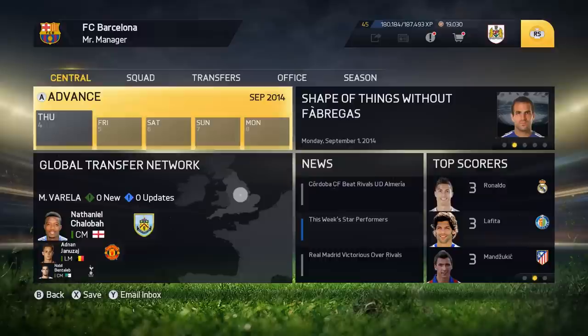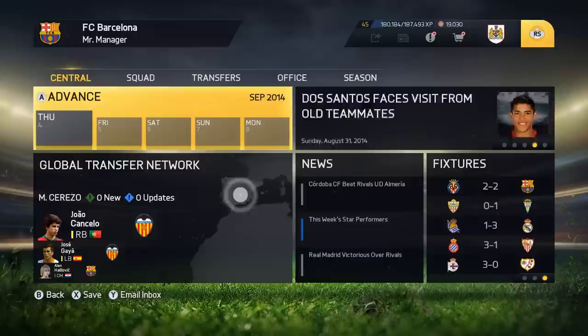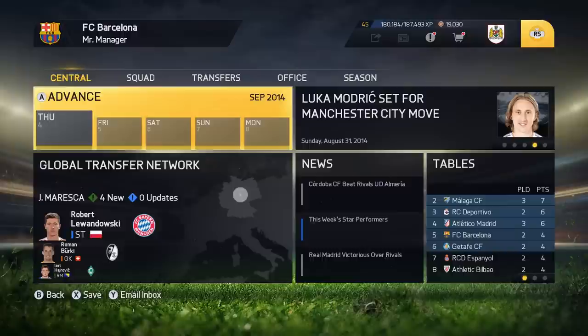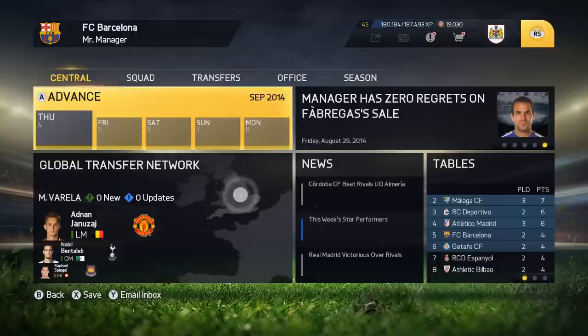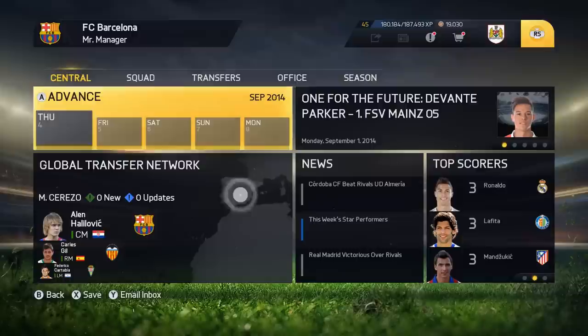I want to do a quick challenge because I had this suggested to me and I thought it was a really good idea. My challenge is: I want to see the best player which you found on any of your scouting reports. Just take a screenshot or a photo and leave a link in the comments below with a picture of this player in the youth academy or on a scouting report. You can also send the link to the Facebook page at facebook.com/FIFAscoutingtips, or send me a tweet at FIFA Scouting.